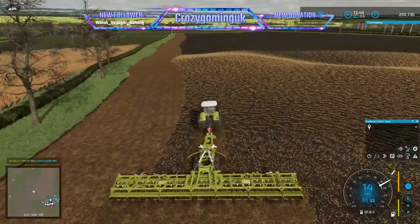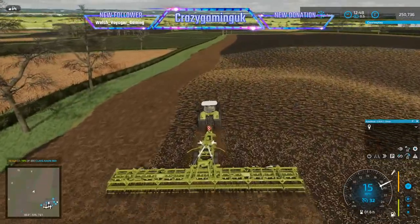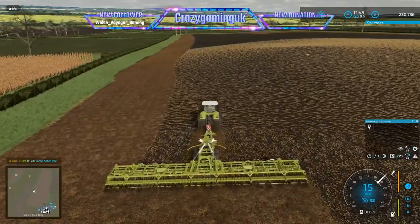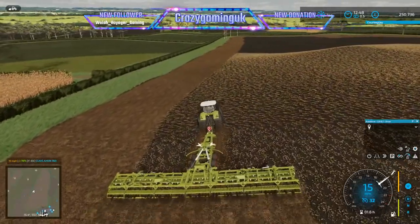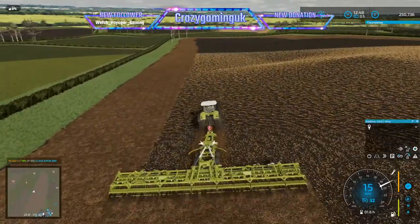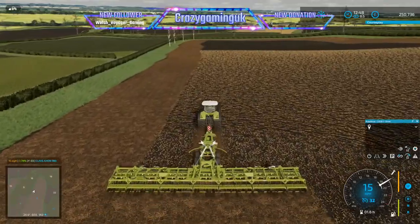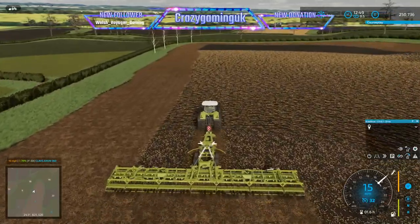I'm going to do a second headland round, then come back when I've done the field. Then we'll get it limed, fertilized, and reseeded. I'm also going to put in a refill point where we can just pull up and fill up with whatever product we need for the relevant piece of equipment, just to save the amount of trips to and from the shop - even though the shop's not far from the farm.